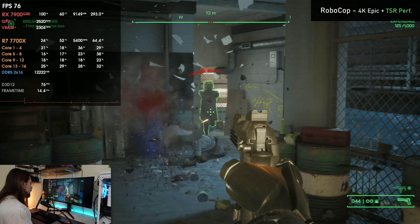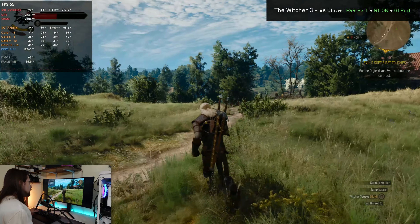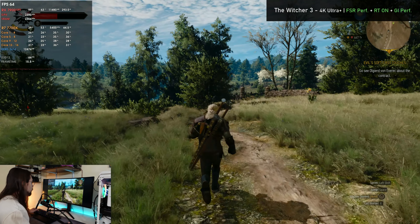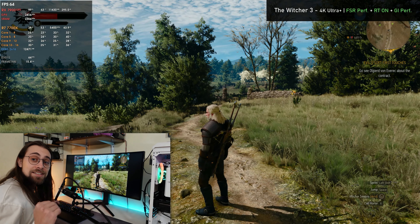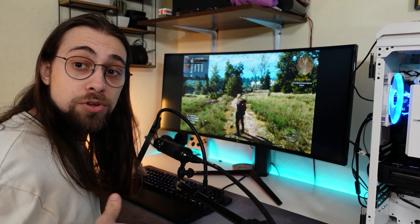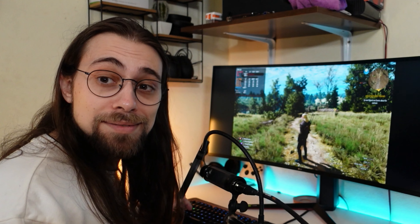Switching to FSR performance mode, upscaling from 1080p to 4K, gets us 103–170 FPS. Enabling ray tracing global illumination in performance mode still delivers 60–65 FPS with HairWorks disabled. So you can run The Witcher 3 at 4K with FSR upscaling and ray tracing at 60 average FPS with this card — at the same power draw as an overclocked 7800 XT. A win-win versus the 7800 XT, apart from the price.